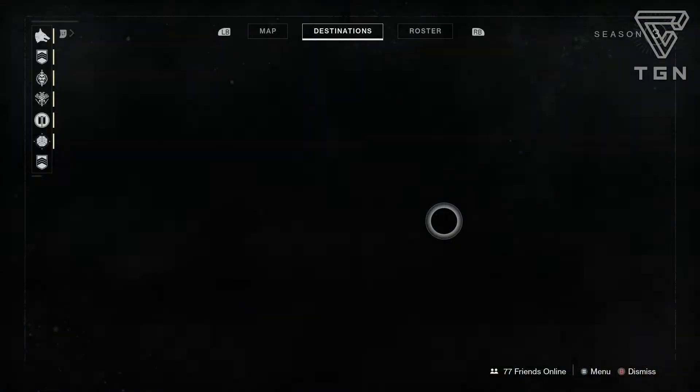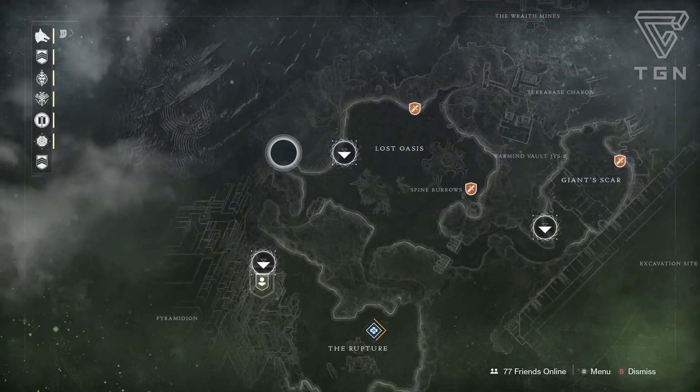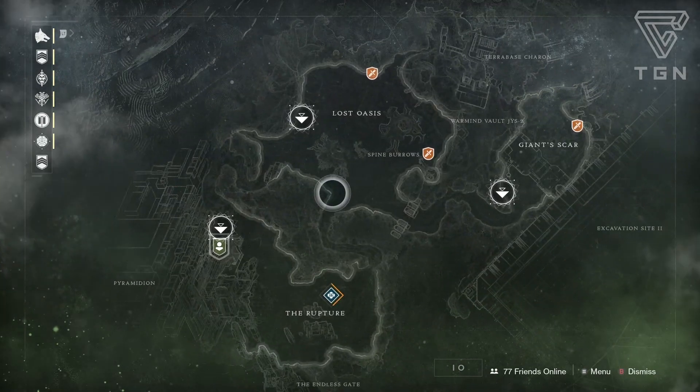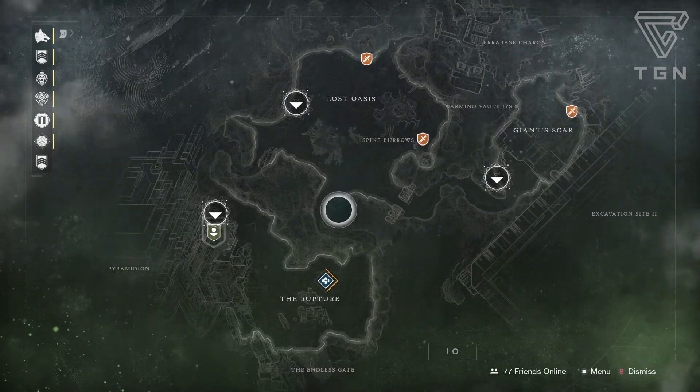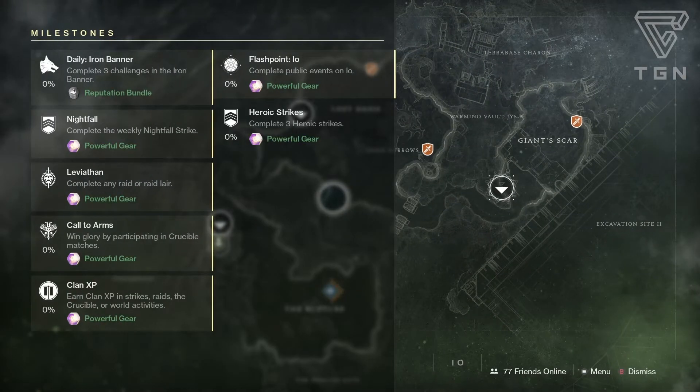Let's go into the Flashpoint. Looks like the Flashpoint is IO this time around. Basically complete public events and anything like that. There's also a little Black Spindle mission over here. Basically complete public events and defeat high value targets here and you'll eventually get that one done.